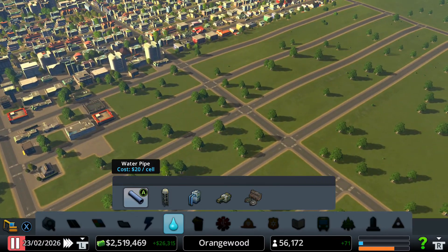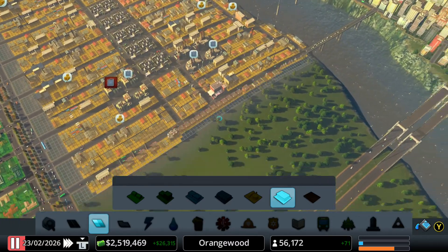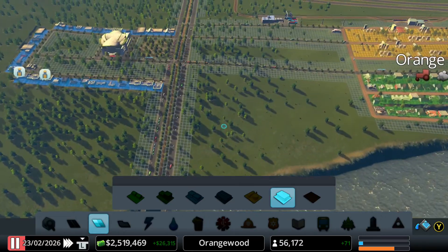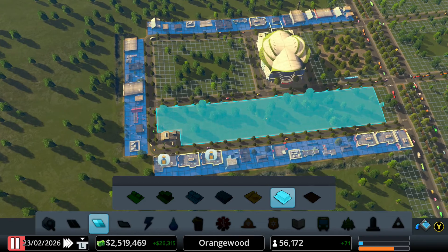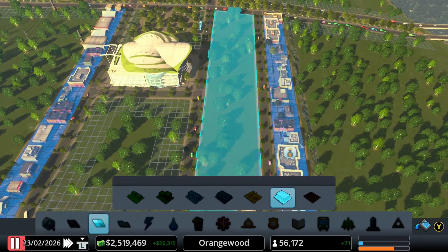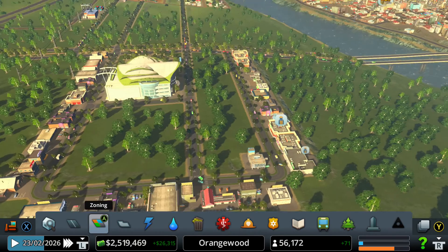What should we actually do here? We should maybe place some office buildings because our orange demand bar shows people complaining — they want some industry buildings. But instead we can actually build some offices. We could maybe build some offices right here — let me actually build some office buildings right there.